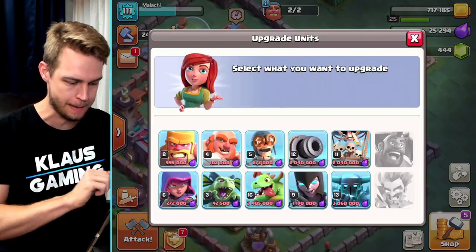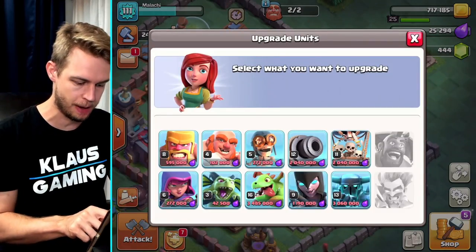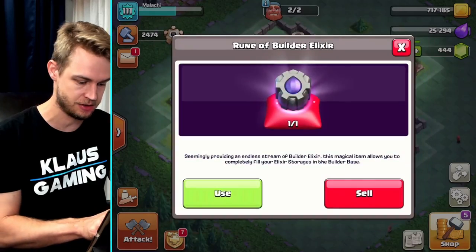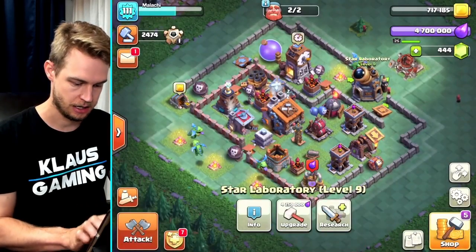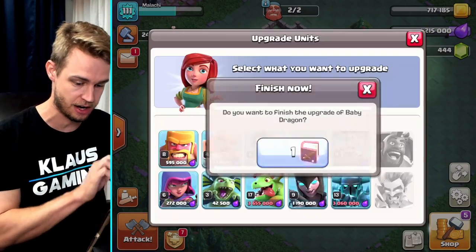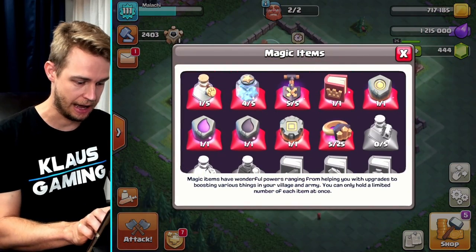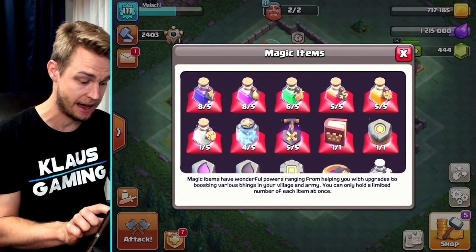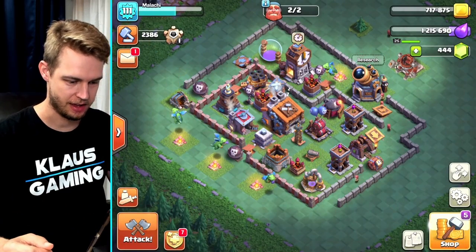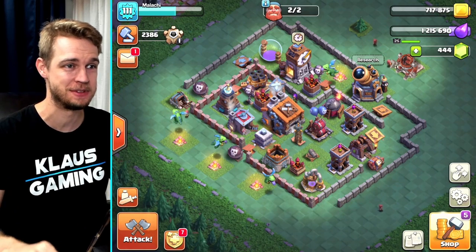And let's upgrade this thing again, which means I need more elixir. Do I have another rune? I don't. And this is a lot of elixir. This is the first part of the puzzle — I'm not sure if I'm going to be successful without just blowing a bunch of gems and spending more money, which I could do. I have an idea: if I collect all of this, this is going to put me at a pretty good amount — 1.4 million — which means I'm going to need about 2.2 million more.